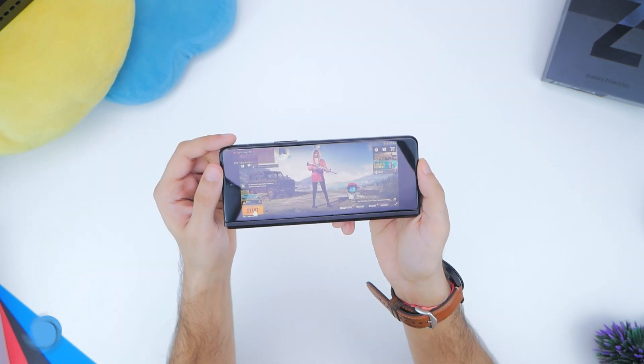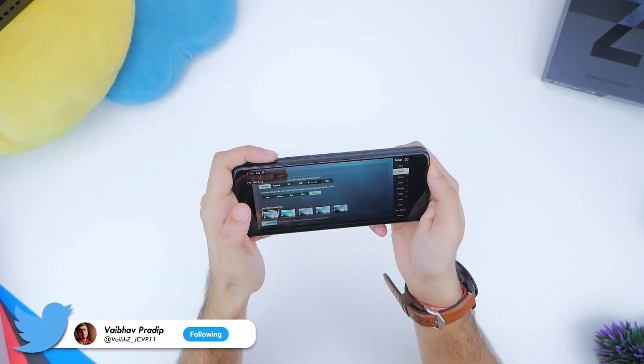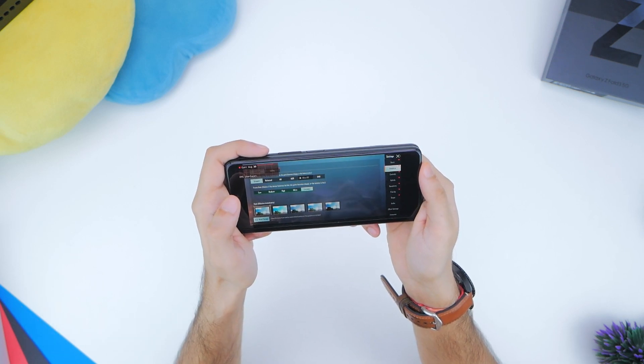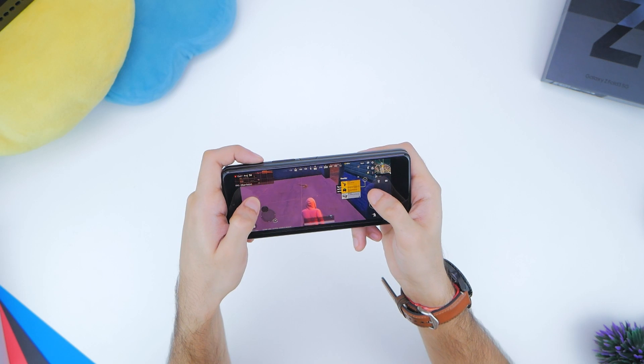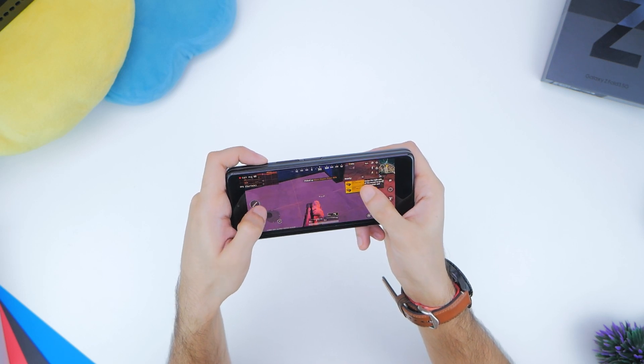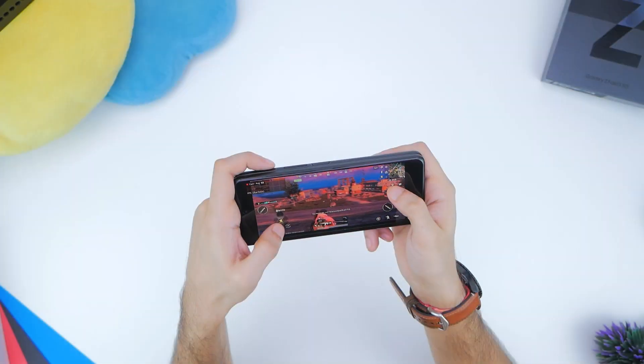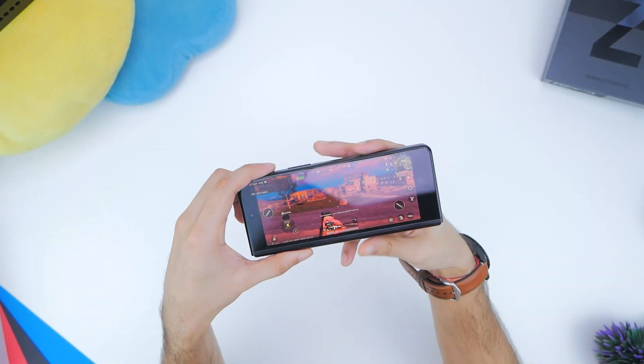Next up is an all-time classic, PUBG, tested on smooth plus extreme graphics settings, again starting with the smaller display. Things do feel a bit cramped on the smaller display, although the FPS reading is constantly locked between 56 to 61 and the experience does feel like that.